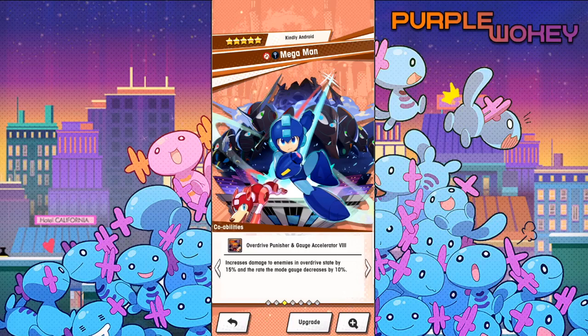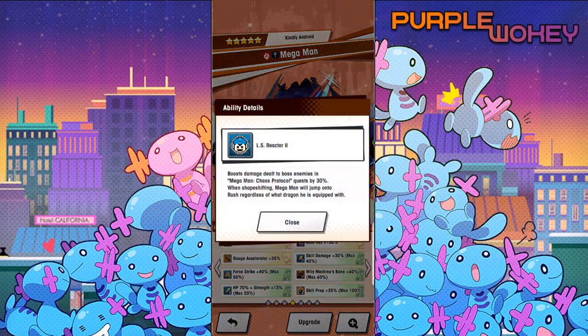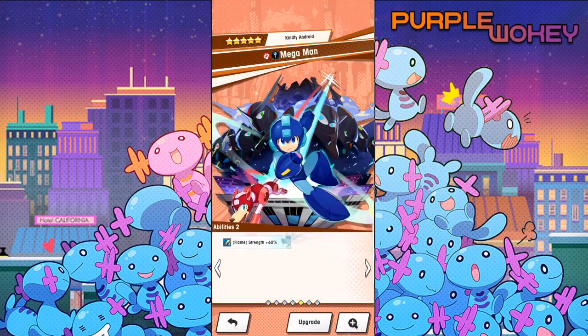He has Overdrive Punisher and Gage Accelerator — increased damage to enemies in Overdrive State by 50%, and the rate of the Mojo Gage decreases by 10%. He has LS Reactor, which boosts damage dealt to boss enemies in the Mega Man Chaos Protocol Quest by 30%. When shape-shifting, Mega Man will jump into Rush regardless of what dragon you have equipped. He also has stun resistance. And I have Cerberus equipped to him.